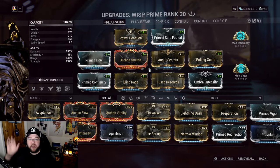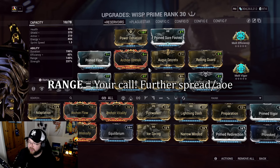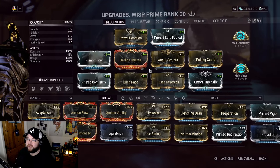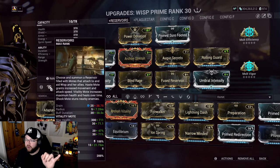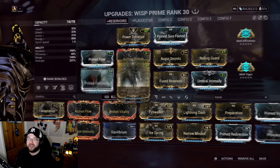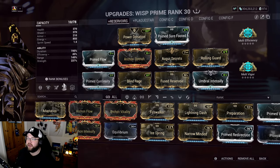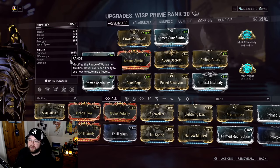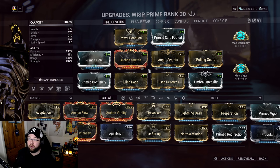The second priority is Duration. Once allies leave the mote area, they rely on the duration of the ability buff, which is why you want some duration too. Strength or Duration - it doesn't matter which you prioritize, put in what you have. For Range, I find 145% is fantastic for this build, which also extends the Shock mote's range to about 21 meters.